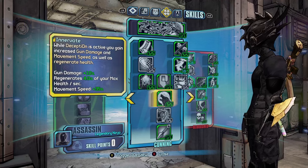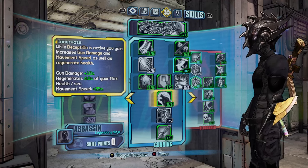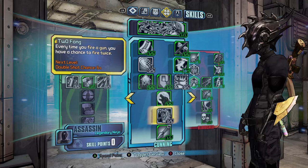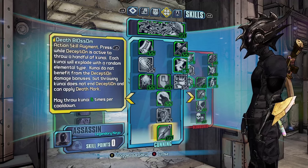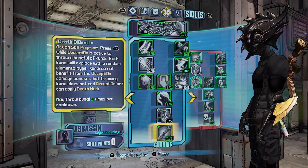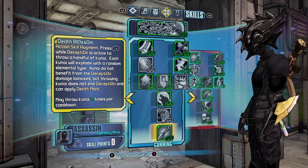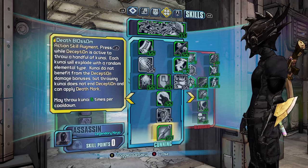Innervate: while Deception is active you gain increased gun damage, movement speed, and health regeneration. You want this for the health regen because your shield's always going to be down while dealing the increased Roid damage on the melee, and you want the increased movement speed as well. Two Fangs is completely useless for a melee build — double shot doesn't matter. Death Blossom is definitely something you want to grab: you get five kunai every time you go into Deception with random elemental damage, so you can slag enemies, corrode them, etc.